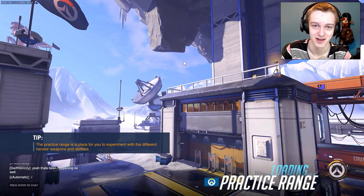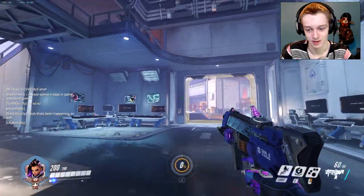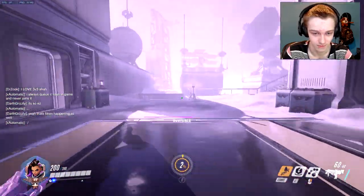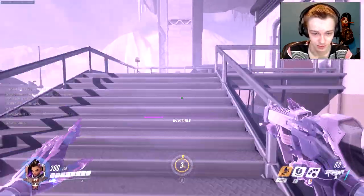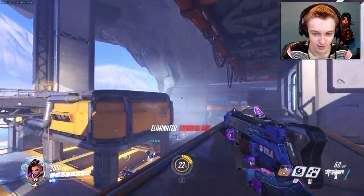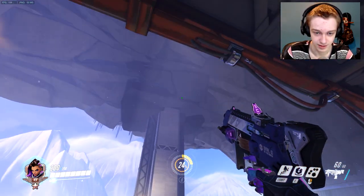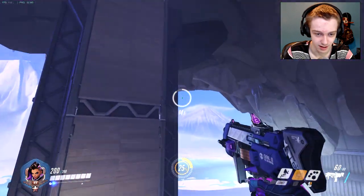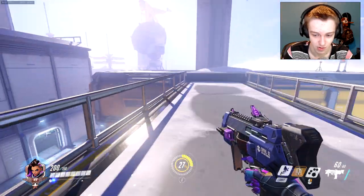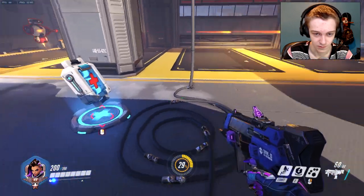Here's what she looks like in first person, and here are the abilities. Shift makes her go invisible and run faster, which is very interesting. Her machine gun does good headshot damage, kind of like Tracer's, except it has a much larger magazine. Your E ability is very interesting — you throw a beacon and hit E again to teleport to it. You only have a certain amount of time to return to your beacon, and there are some very interesting ways to use that skill. For instance, you can hack health packs.